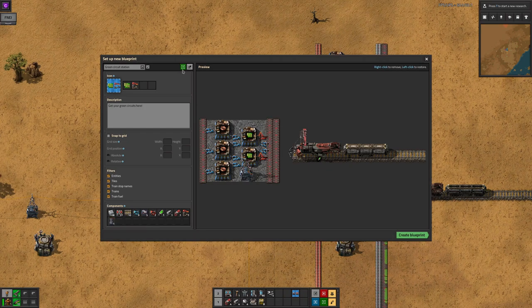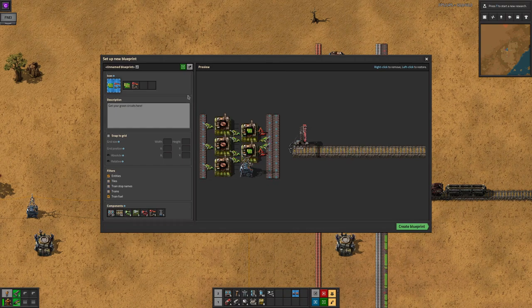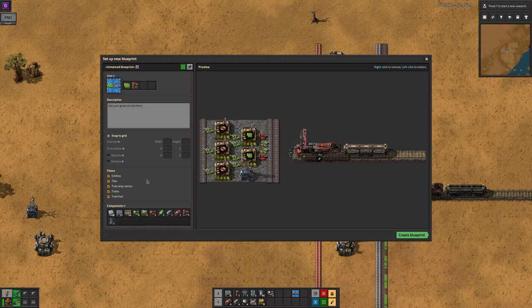Finally, at the top, the green arrow can be used to upgrade items in the blueprint. By default, this will upgrade everything that can be upgraded — belts, assembly machines, and inserters — but you can use a pre-configured upgrade planner if you want.